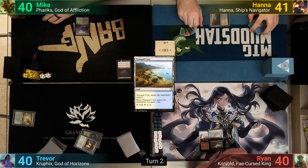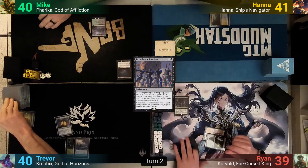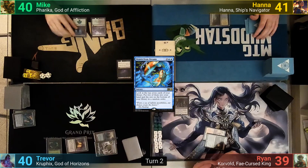For Ryan's second turn, he plays a Nurturing Peatland and taps out, taking one for a Dreadhorde Invasion. Trevor untaps and rolls for the Mana Crypt. He makes the call correctly and doesn't lose life. After drawing, he plays one of the Islands he found with Cultivate and casts Drawn from Dreams, passing as he looks at his top 7 and keeps 2. Mike plays a Forest and passes.